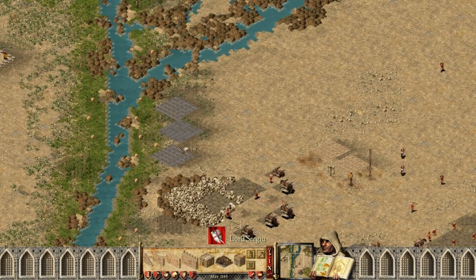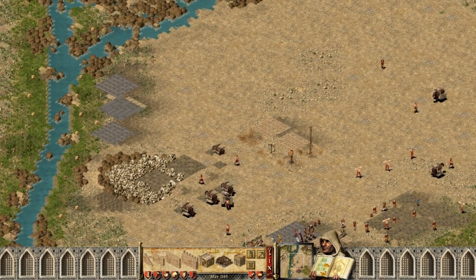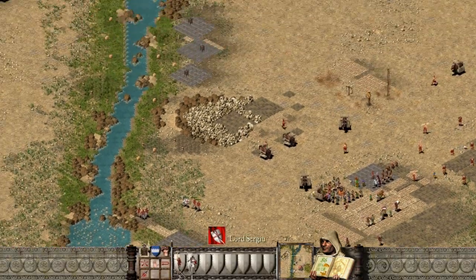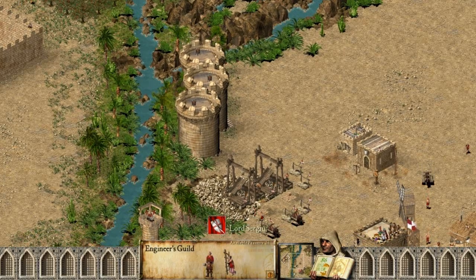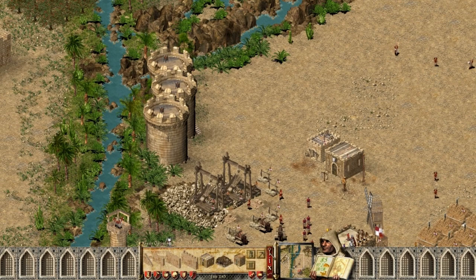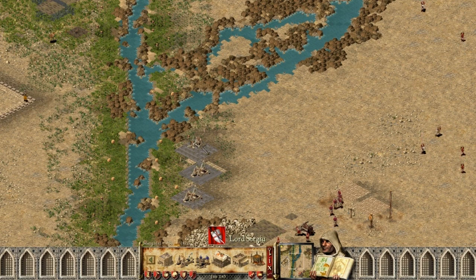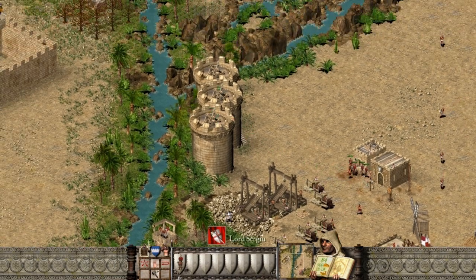Let's make a wall and some stairs. I'm going to take the swordsmen there. I made six engineers, and now I want to place two — actually three mangonels. The archers can't reach my mangonels — that's awesome. I can just take his tower down. I need to take some archers there though, because he might try to destroy my mangonels.